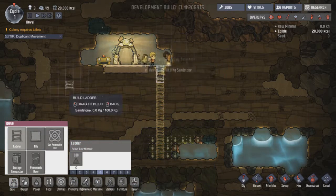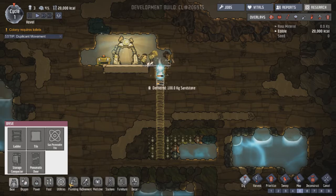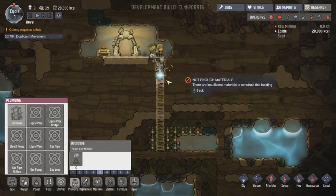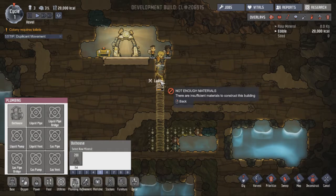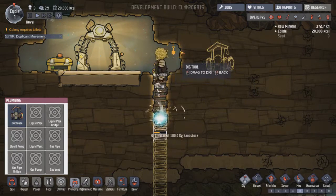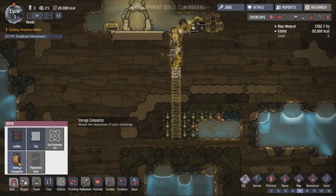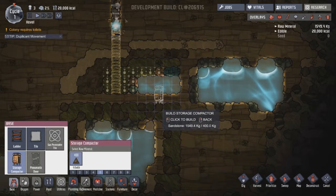Get a ladder going down here. Going to set up a toilet somewhere over this-a-way. What do I need for that? I need raw mineral — I have loads of that. Not enough materials. Come on, I have loads here, just down there. There we go. Go and put her over a bit. Going to need a place to store shit too — literal shit and just stuff that I dig up.